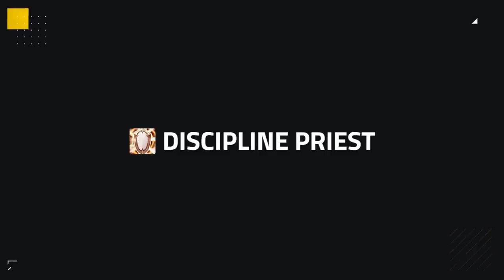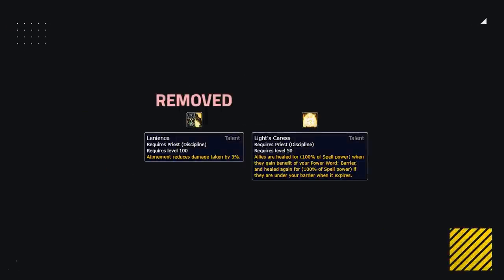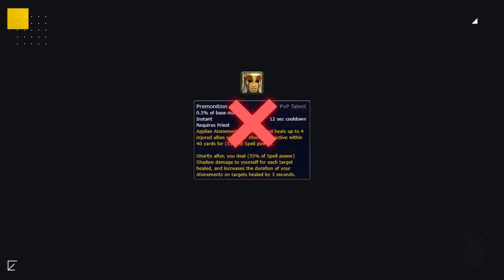Now let's take a look at Disc. Apart from the class additions, Disc is remaining basically the same. On the final talent row they've lost Lenience and instead gained Light's Caress — a minor hit in PvP as now everything on this row is entirely PvE focused and they lose the 3% damage reduction. There is also a rework to Shadow Covenant: now it not only heals but also increases your shadow damage by 25%, with the drawback of not being able to cast Holy spells. With Shadow Word: Death being baseline, Premonition for Disc has been removed, which opens up a PvP talent slot but was mandatory for Battleground Healing.